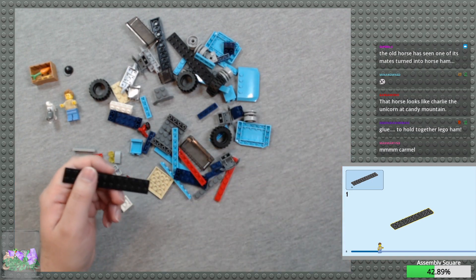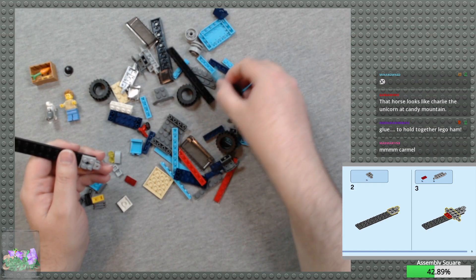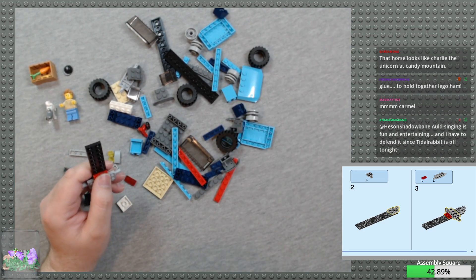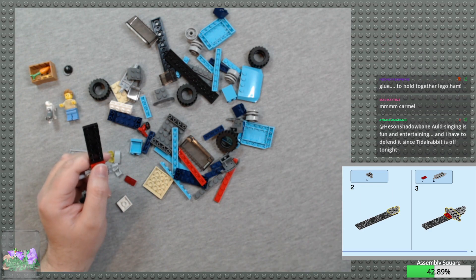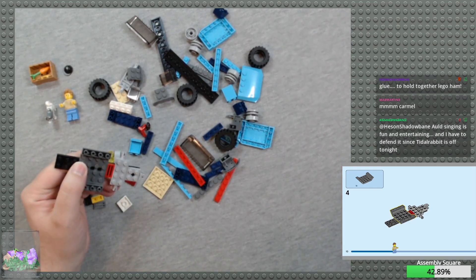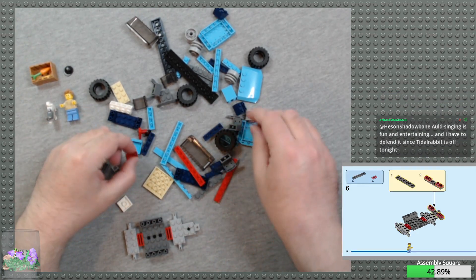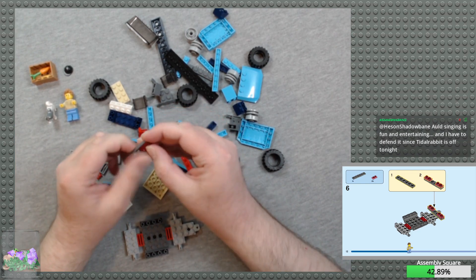He's so cute! Mix it up. Get the trailer hitch on, the plate with Technic pins. All singing is fun and entertaining — you have to defend it since Tidal Rabbid is off tonight. She'll appreciate that. Get another grill piece and another plate with Technic pins. And the taillights — it's nice to get 1x2 transparent pieces, trans red. Very useful. Also feels like a new piece to me — so many pieces feel new to me. I have been doing Lego for so long.